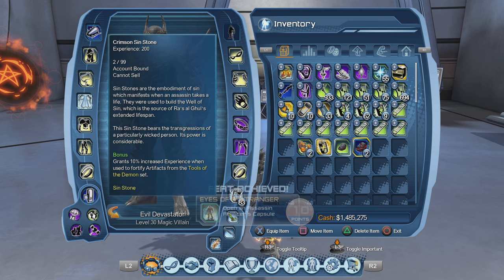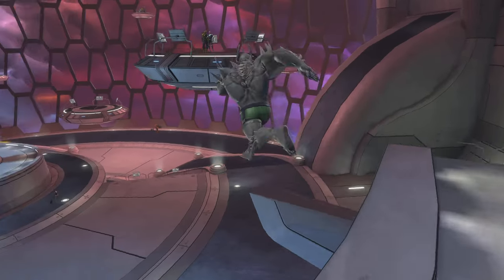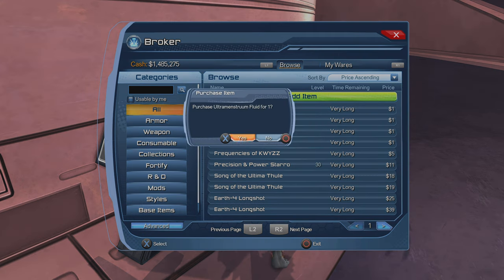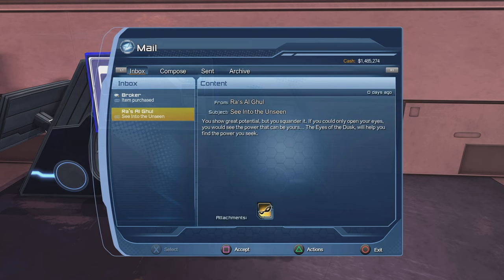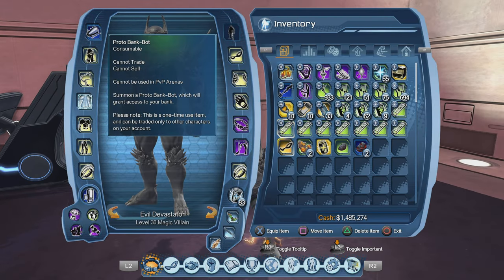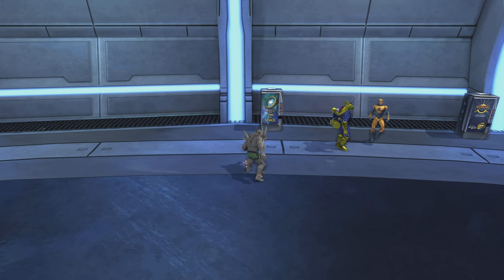We get the Ashen Sin Stone and the Crimson Sin Stone, and we also completed the Eyes of a Stranger feat. Now that we've completed the feat, we should get the Eyes of the Dust in the mail. For the Eyes of the Dust to come immediately, you want to buy something for one dollar. Let's check the mail — and there it is, from Ra's al Ghul: Seen into the Unseen, that's the Eyes of the Dust. Let's accept it — we have the Eyes of the Dust.